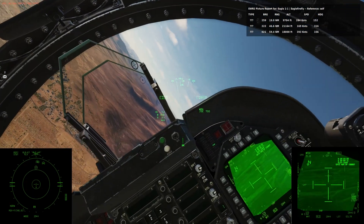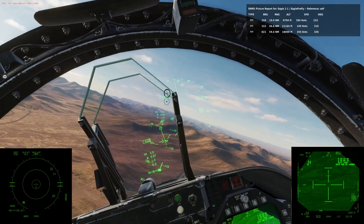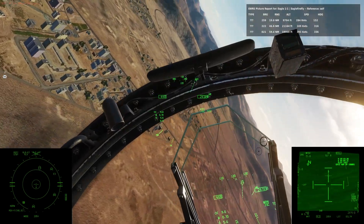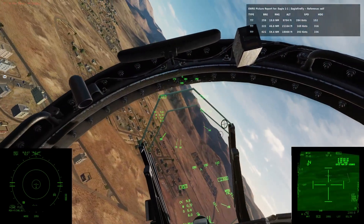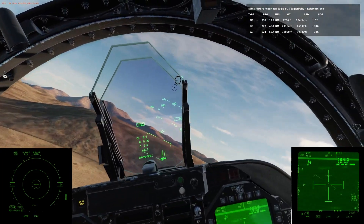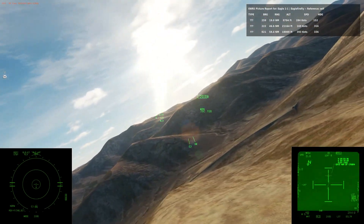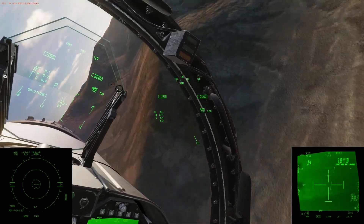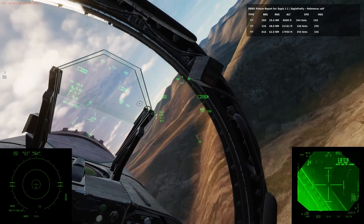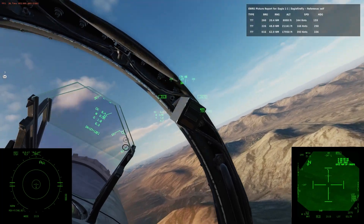So as long as I can get the FLIR on — 'Phoenix 1-3, merged, 277, 10,000, Fishbed.' Okay, here we go again. I know where they are though. Low fuel — a bit close. Okay, here we go. Splash one bandit. I'm going back to air-to-ground. Copy.